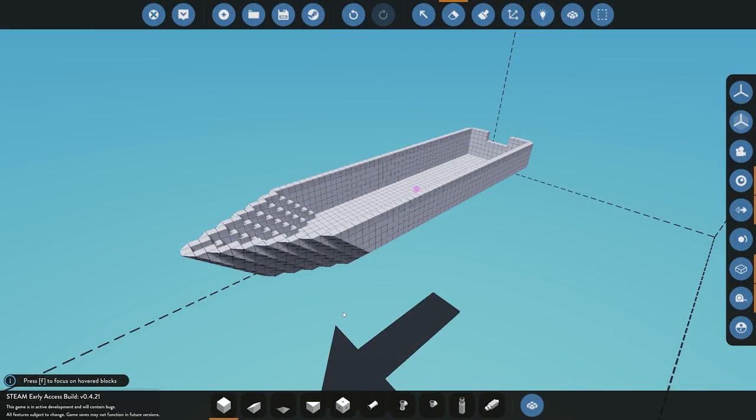Hello everyone and welcome back to another video. In this video we are going to be here in advanced mode and we're going to be building a boat. Hopefully we're going to be using the knowledge that we have picked up from the last couple videos. The objective of this video is to go through the process of building a boat, constructing it, going through all the usual things — the piping, the blocks, the components and so on. By the end of the video you should have the knowledge to build your own boat in the game and then push it up to the workshop, share it with everyone in the community.